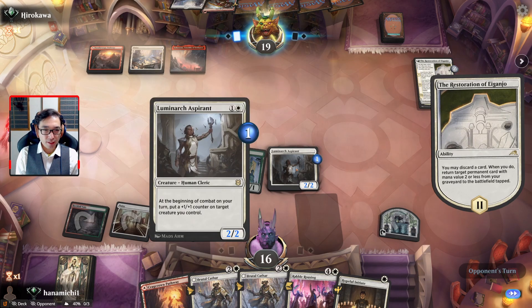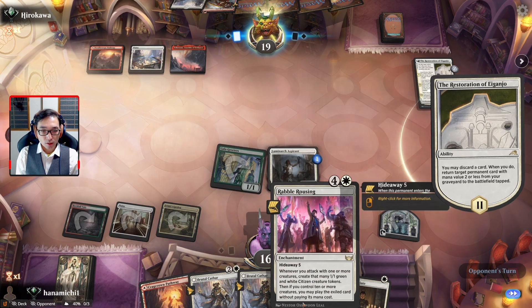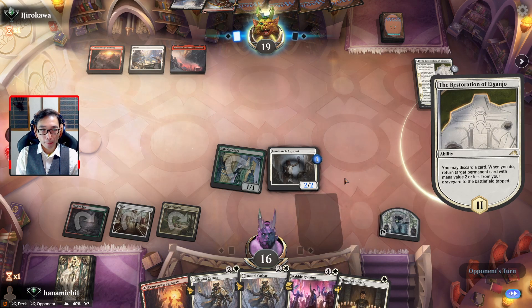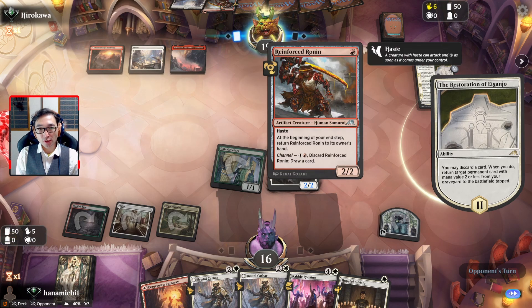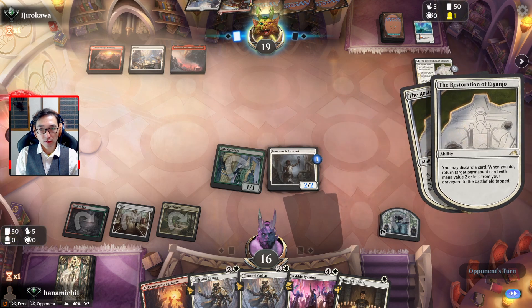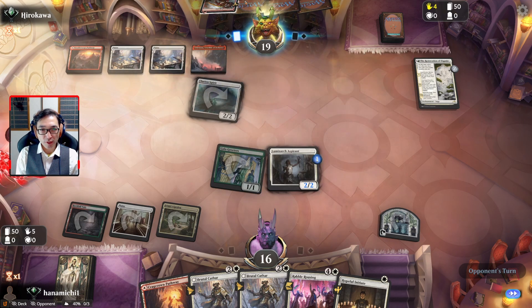This might entice them to get rid of the Aspirant instead of the Greeters - we kind of need the Greeters. We can get Rabble Rousing down next turn. I just realized they could actually discard their Reinforced Ronin. Oh, Clarion Spirit instead - so they're going to get the Ronin and something else down.